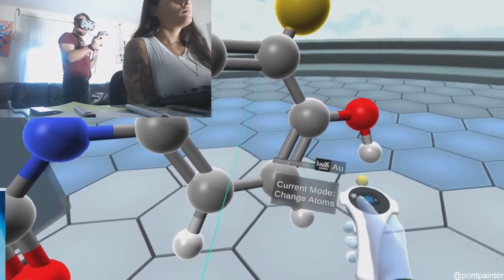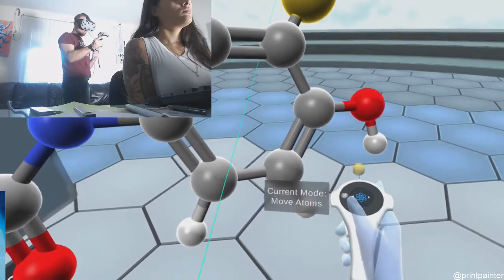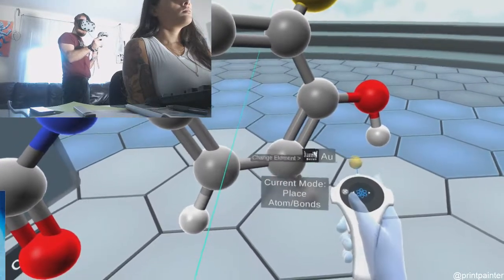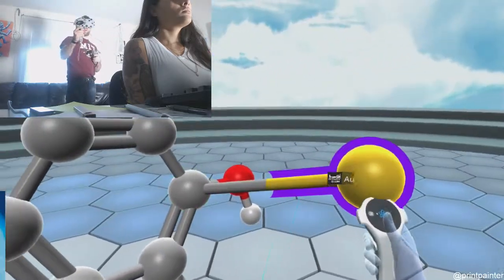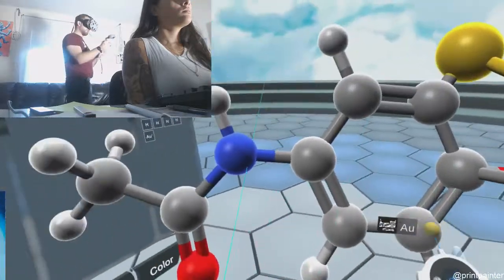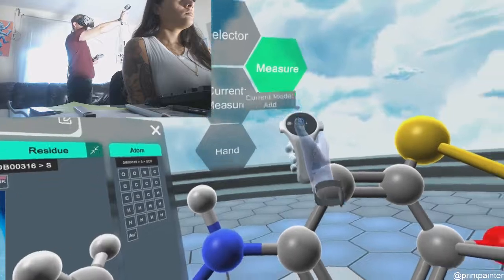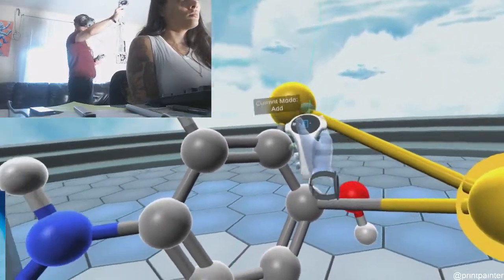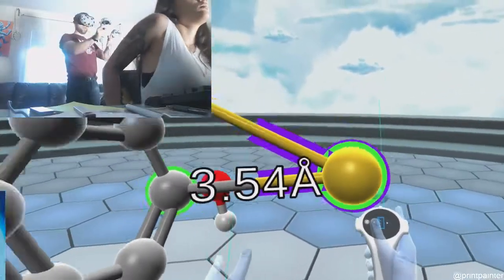Move. Turn it right. Place. Put one here. Check that gold. Then we'll do a measurement. Same button at the top. Measure. Put one here. Start. 3.54 angstroms away.